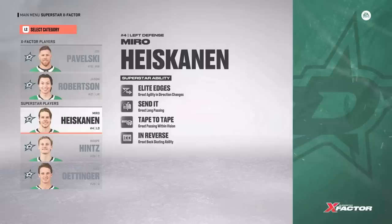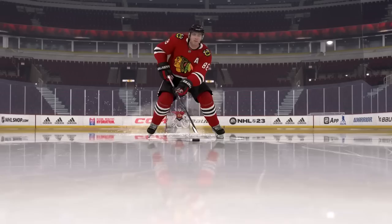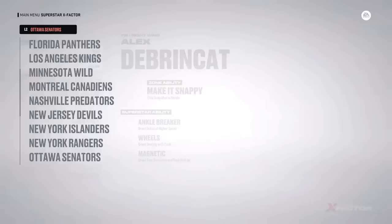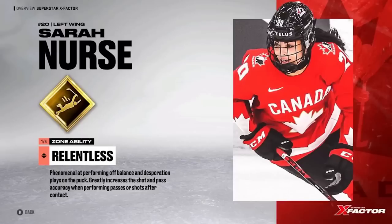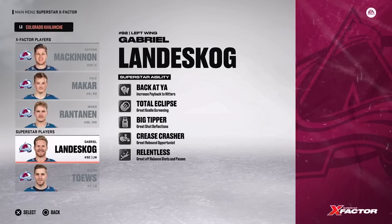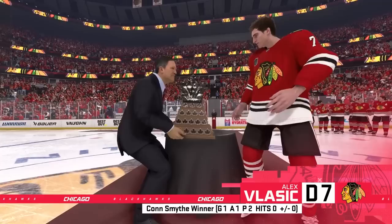As has become the norm for EA Sports games, star players come with X-Factors, and they received tuning updates and a few fresh abilities in the mix this year. But amid hockey's frantic pace, their viability rarely seems obvious — they remain a passive feature that only occasionally come into play, like special dekes. Sarah Nurse's X-Factor, as an example, increases her shot and passing accuracy after taking a hit, but to what actual effect or amount isn't clear. The color commentary thinks this makes a difference, but those snippets sound more like marketing than actual information.